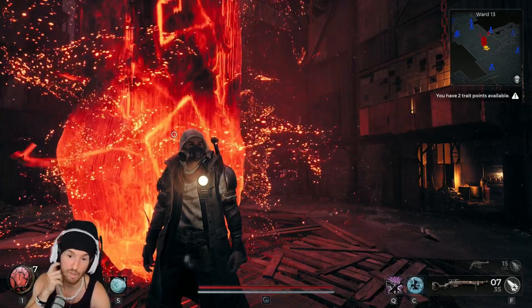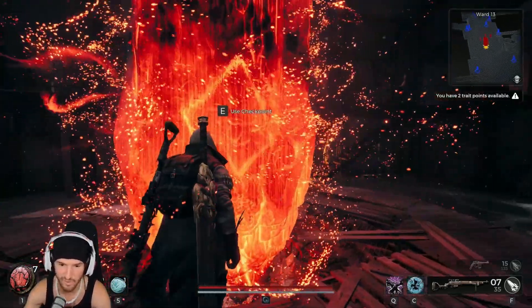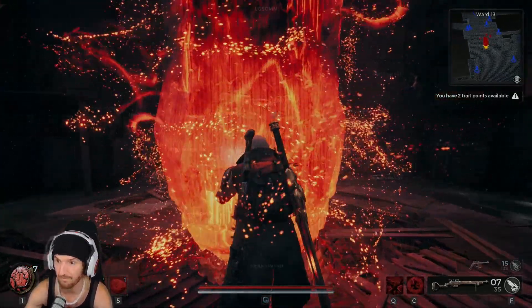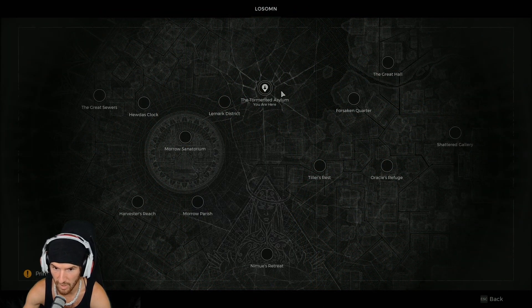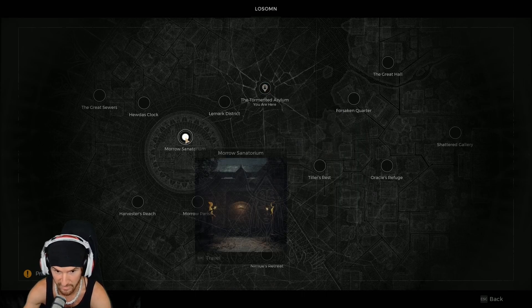All of this is done in Losum and it's got to be the storyline that gives you the asylum. You want to go to Morrow Sanatorium. You quite haven't unlocked the Tormented Asylum yet, unless you're going back to collect this stuff.